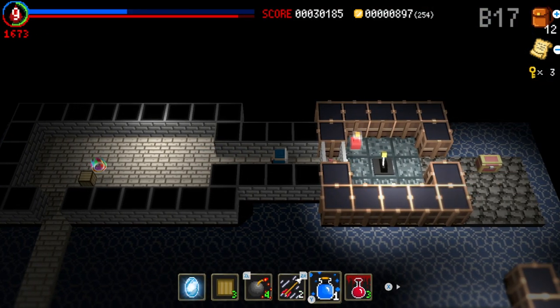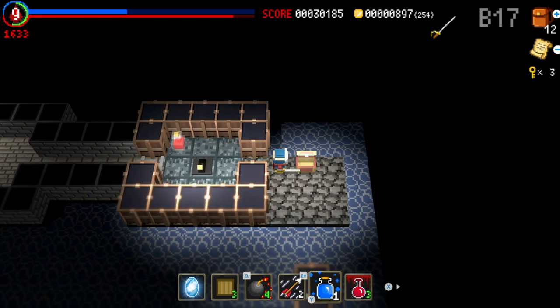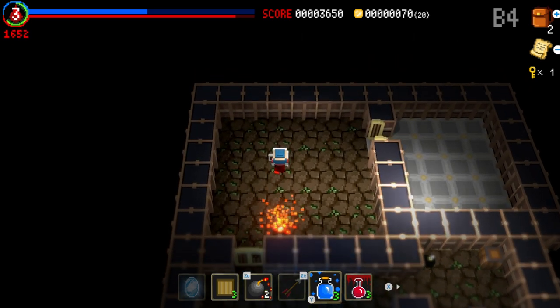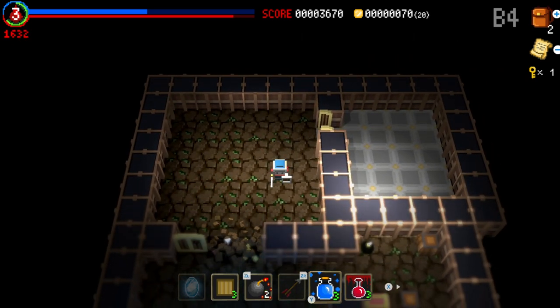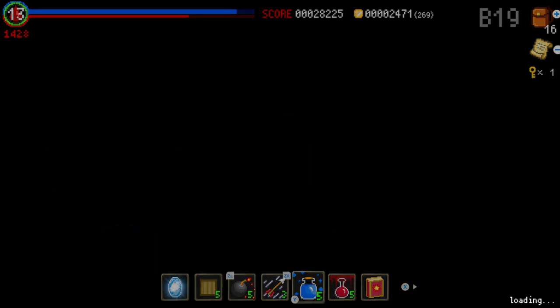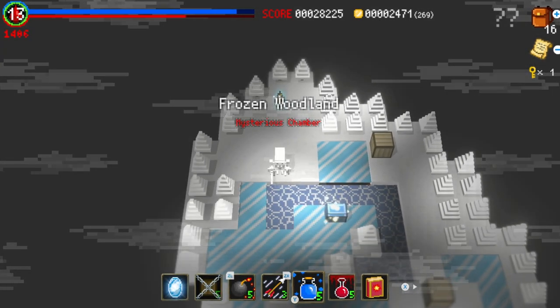You have a few items at your disposal to help out in either attack or puzzle solving. For example, you'll occasionally have to fire arrows through doors to hit a switch on the other side. I also love that if you don't fancy picking up a key for a locked door — maybe it's in a room full of tough monsters — you can just drop a bomb and blow the wall up.